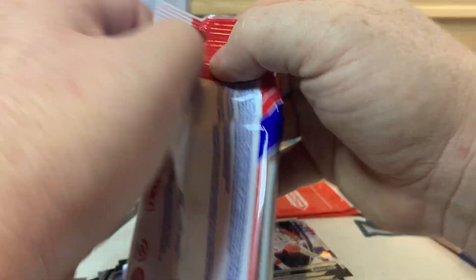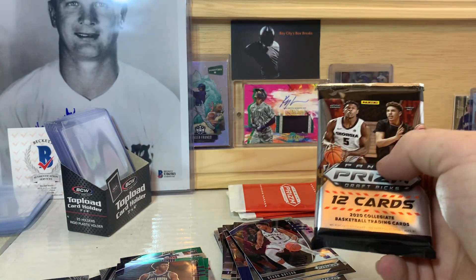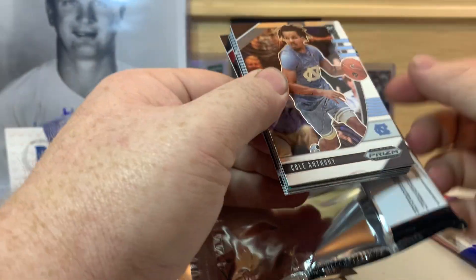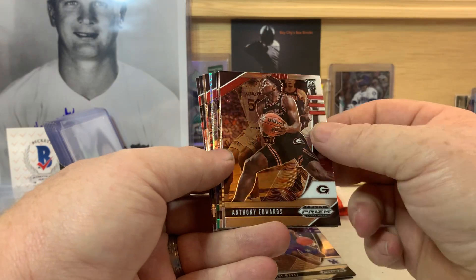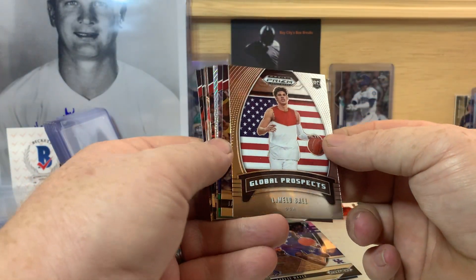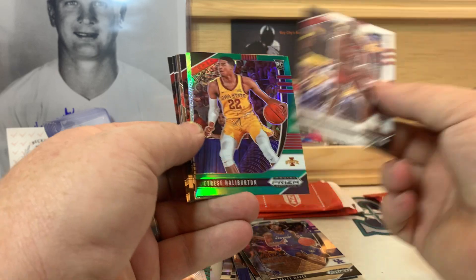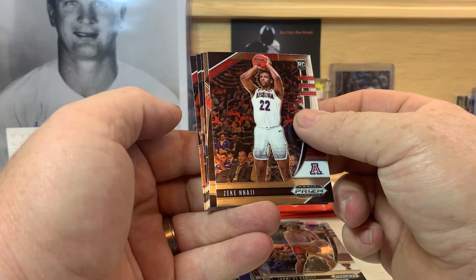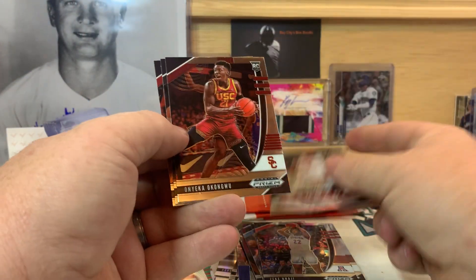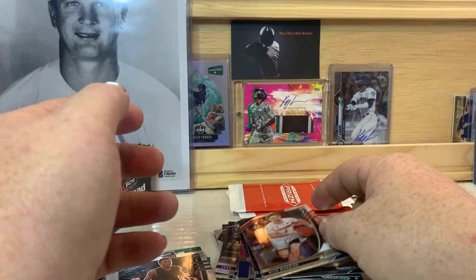Hope everybody's having a good day today, halfway through the week. Cole Anthony, Tyrese Maxey, Anthony Edwards again, LaMelo Ball again, Jamaius Ramsey, Tyrese Halliburton, and James Wiseman — that's a silver prism, nice. Zeke Nnaji, Obi Toppin, Onyeka Okongwu, RJ Hampton, and Nico Mannion.